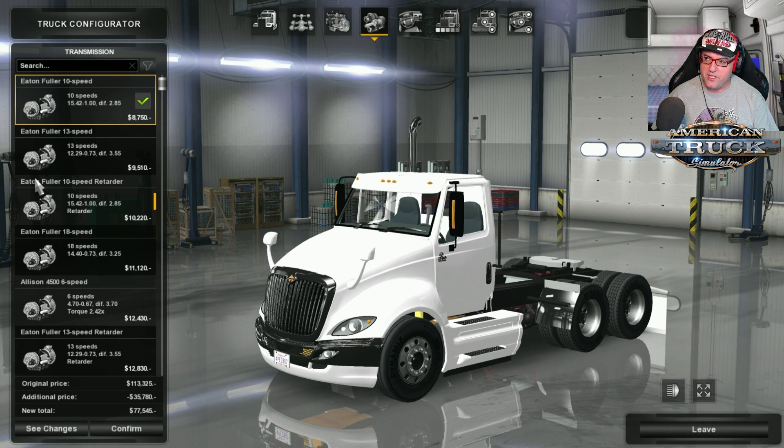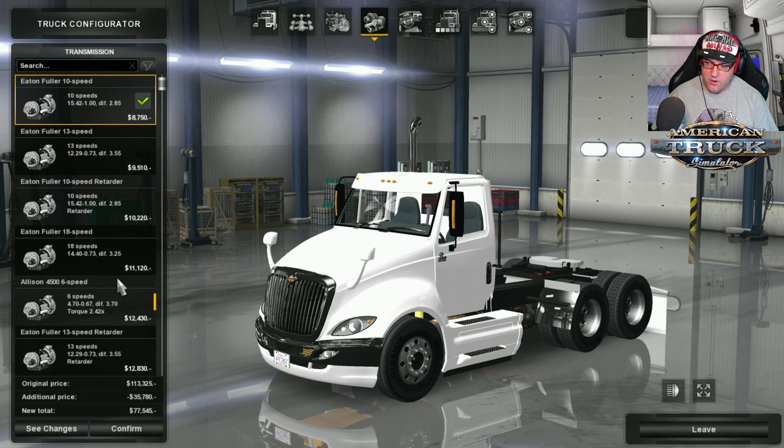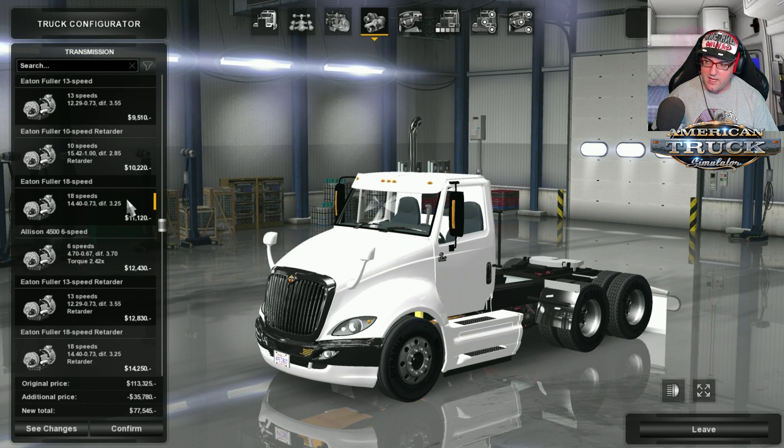Let's have a look at the transmission. We have the Eaton Fuller 10 speed, 13 speed, 10 speed with retarder, 18 speed, Allison 4500 6 speed, the 13 speed with retarder, 18 speed with retarder, and the 4500 6 speed with retarder. Me being me, I love the 18 speed, so that's what I'm choosing today.